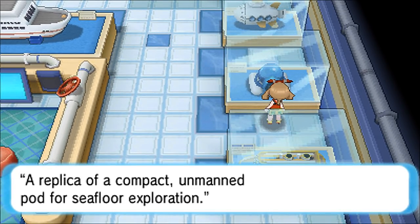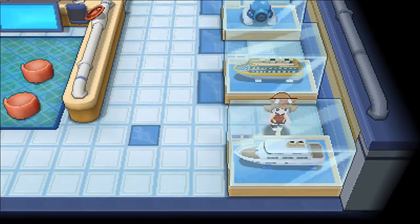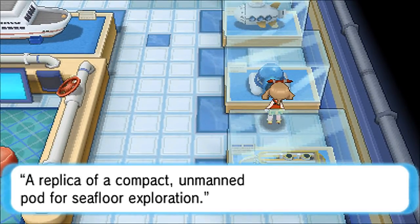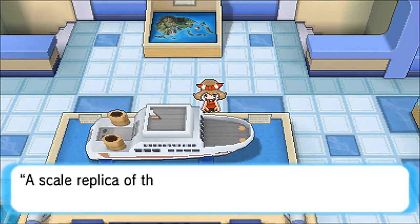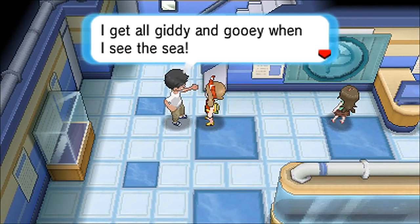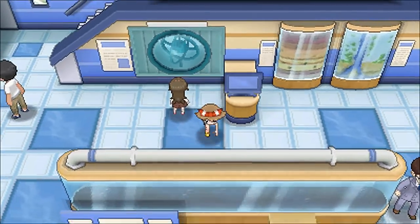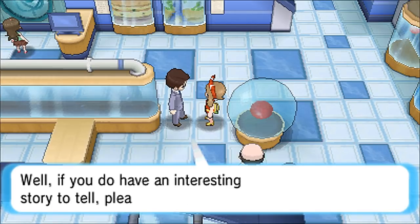If you guys have any suggestions for this B-team with Beats and Febreze, let me know in the comments. Looking around the museum: there's the Royal Unova cruise ship from Black and White, a submersible pod replica for seafloor operations, and what looks like the submarine we'll see later on. There are also actual people here now — what an awesome time. There's way too many TV reporters in here, so let's head out and back to Alpha Sapphire.